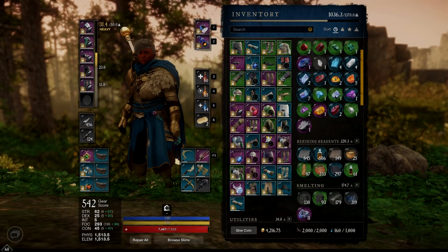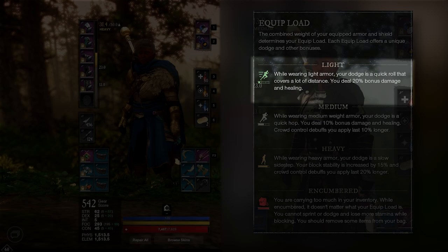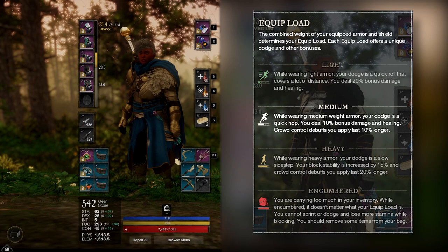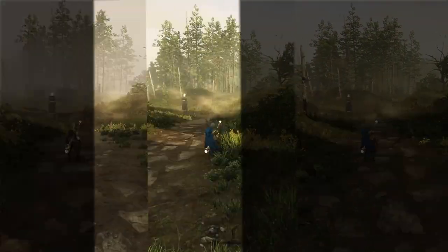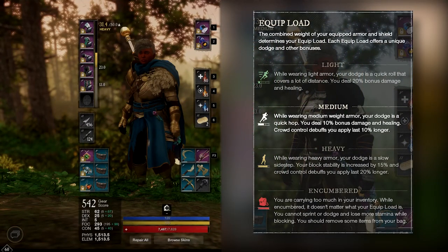Let's talk about armor. Armor in New World has three weight categories: light, medium, and heavy. For light armor, you receive a 20% bonus to damage and healing output. For medium armor, you receive a 10% bonus to damage and healing output, as well as a 10% duration to crowd control abilities. For heavy armor, you receive a 20% buff to crowd control abilities. The heavier armor you wear, the more resistance it has to both physical and elemental damage. Each armor weight also has a different dodge animation: light armor gets two dodge rolls, medium gets three sidesteps, and heavy gets two side lurches.